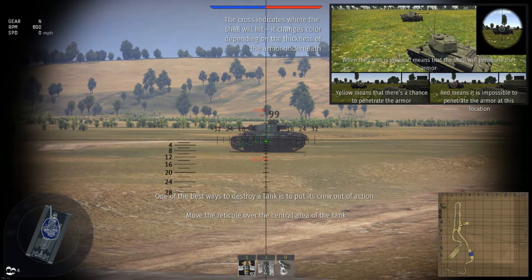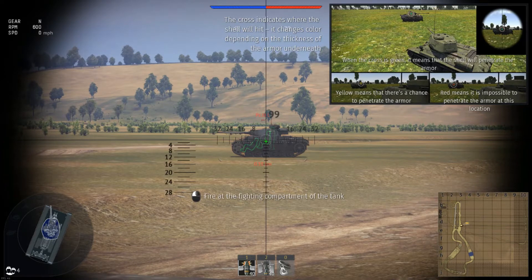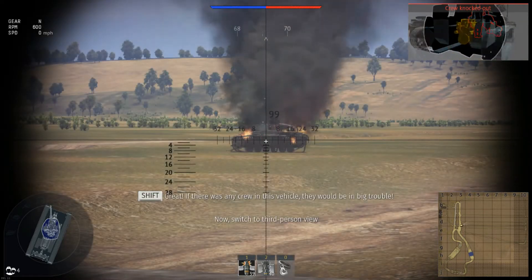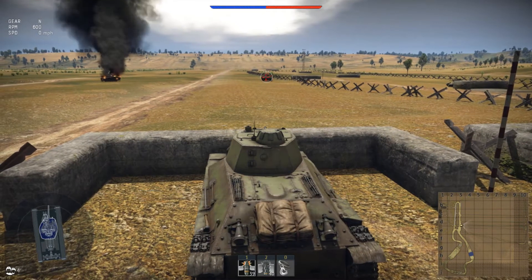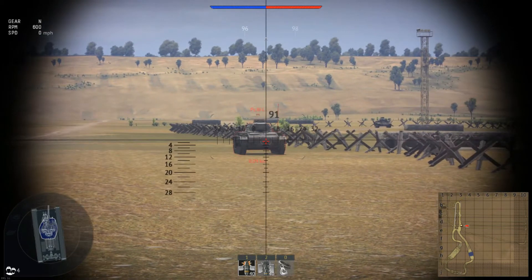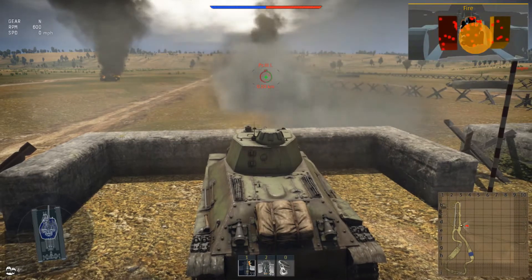One of the best ways to destroy a tank is to put its crew out of action. Move the reticule over the central area of the tank and fire at the fighting compartment. When a shell penetrates armour, the x-ray window appears at the top — basic x-ray stuff. The enemy tank is considered destroyed if it has no crew. Most armoured vehicles have their engines at the rear — switch to gunner view and fire at the tank engine to take out its engine.